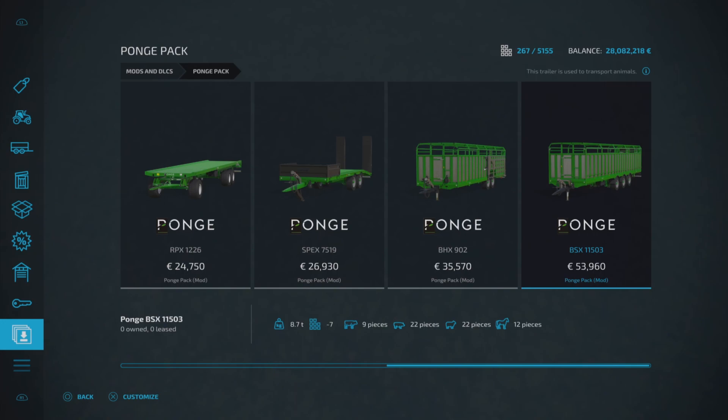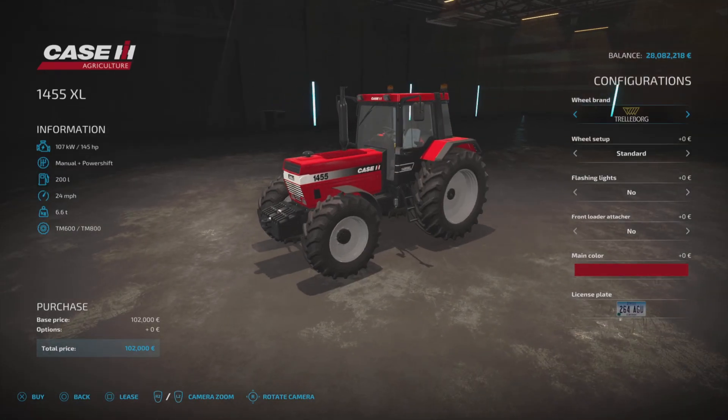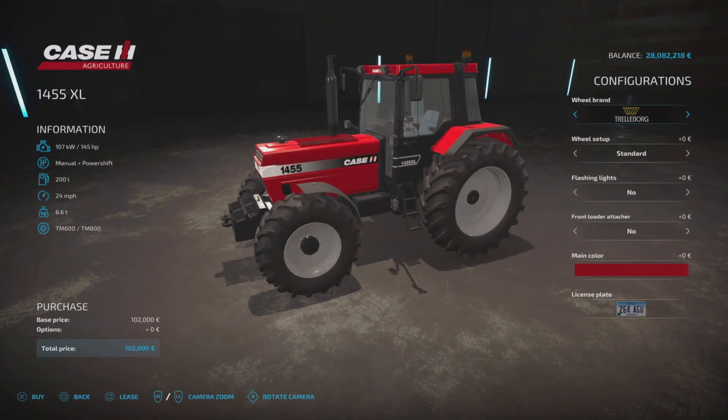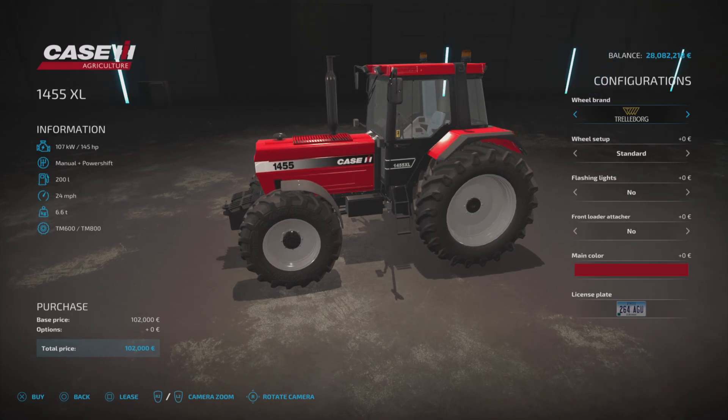That is the Ponge Pack by Universe Simu Modding. Next up, also by Universe Simu Modding, is the Case IH 1455 XL — a very cool looking tractor. Base price is £102,000, 145 horsepower, runs at 24 miles per hour, and this is eight slots. I know people might look at it and think it looks a bit flat and square, but I love all the tractors like this. It's got a fixed front weight.